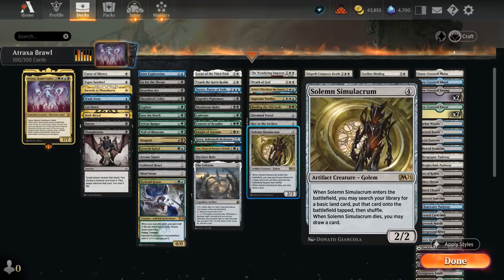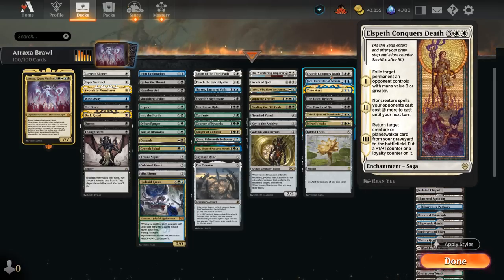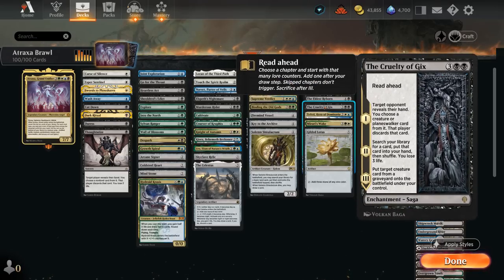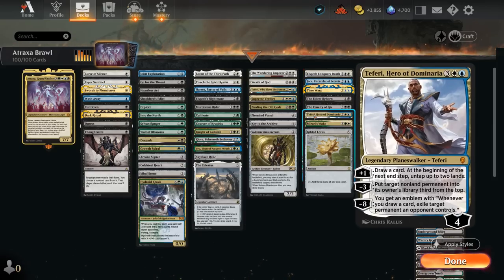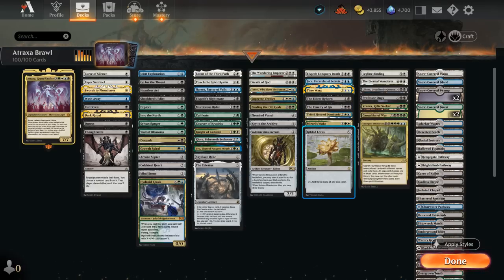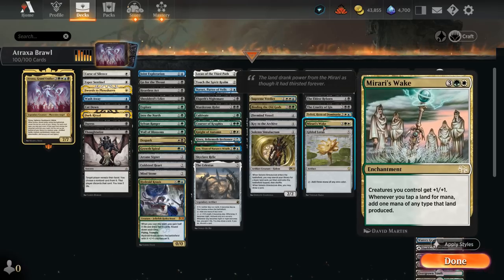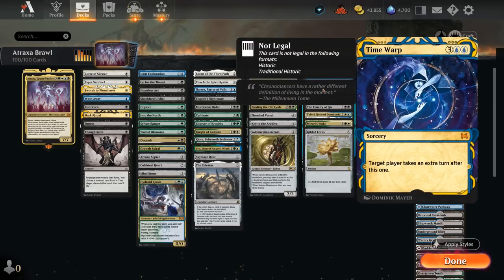Solem counts as both an artifact and a creature for Atraxa purposes. At 5 mana we have powerful sagas including Elspeth Conqueror's Death, Eldest Reborn, and Cruelty of Gix with its read-ahead mechanic — letting us make opponents discard, search up any card, or reanimate a creature or planeswalker. Sometimes it's fine to let Atraxa go to the graveyard if we can bring it back with one of these sagas. Jace and Teferi are powerful 5-mana planeswalkers. Gilded Lotus immediately makes 3 mana of any color. Mirari's Wake is a favorite, doubling mana and giving the team +1/+1. Time Warp can be very powerful with a few planeswalkers in play.